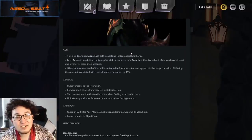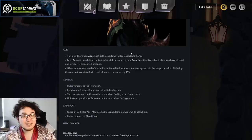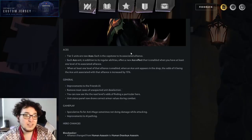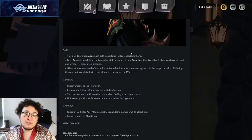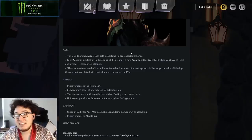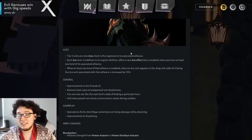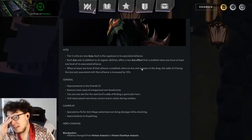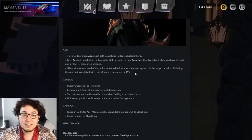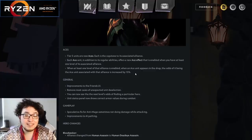Aces. Tier 5 units are now called Aces. Each is the capstone of its associated alliance. Each Ace unit, in addition to its regular abilities, offers a new Ace effect that is enabled when you have at least one level of its associated alliance. When that alliance is enabled, when an Ace unit appears in the shop, the odds of it being the Ace unit associated with that alliance is increased by 15%. So basically it's the same thing as Legendaries, but they're synergy-based, which I think is really good.